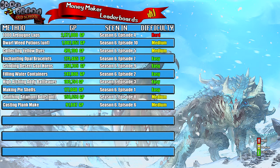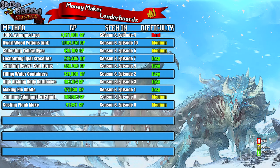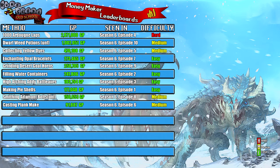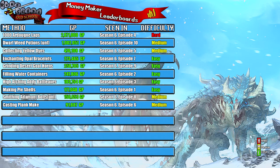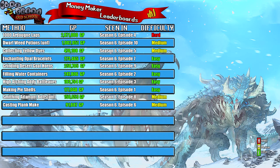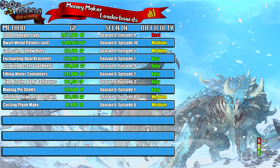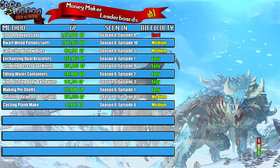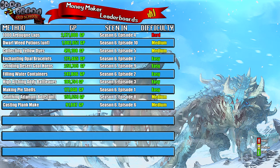Today's money maker was making or mixing dwarf weed unfinished potions, and this earned a profit of 1,002,051 GP. This was episode 10 of season 6, so we only have 6 episodes left to go. I ranked this one as medium. The main reasons are that you need around 4 million in capital — you can't do this method without it — and level 72 Herblore, which is itself a bit of a money sink. Not many people will want to sink money into Herblore just to do this method for one hour, so that's why it ranks as medium to hard.